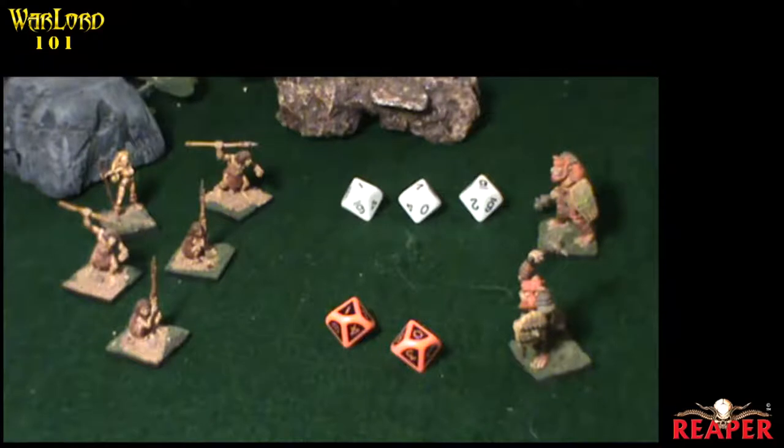The bugbears have the tough ability with a tough rating of 0. What that means is if they get killed — if you do enough damage to wipe out their last damage track — before you remove them from the board, you get to roll a d10 and add their tough rating to it. If you roll a 10 or higher, you get to leave them in the game with their last damage track intact. So for the bugbears, they have a 10% chance of staying in the game after any killing hit. Models with a tough rating of 2, 3, or 4 just have a greater chance of staying in the game after they should have normally been killed.